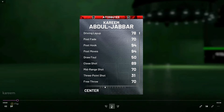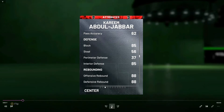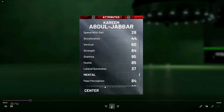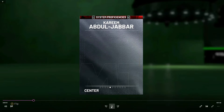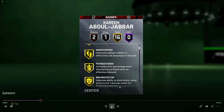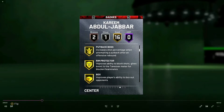Now let's look at Kareem's stats. He's mostly a post player — post hook, post moves, close shot. He can hit a mid-range jump shot if he's wide open, but I wouldn't recommend it because he's only a 70. He gets blocks but is a terrible primary defender and is kind of slow, so mostly you'll be running pick-and-rolls and hoping the big man switches so you can post him up, or catching lobs.